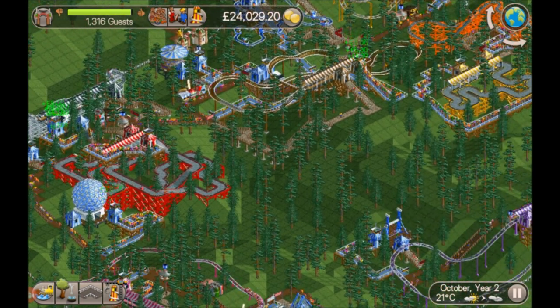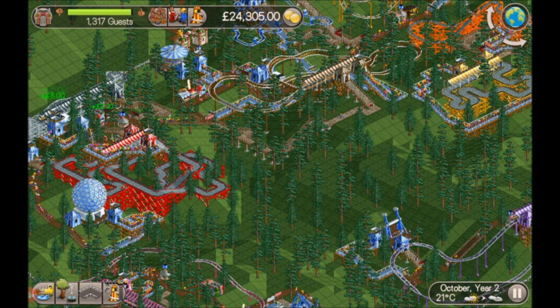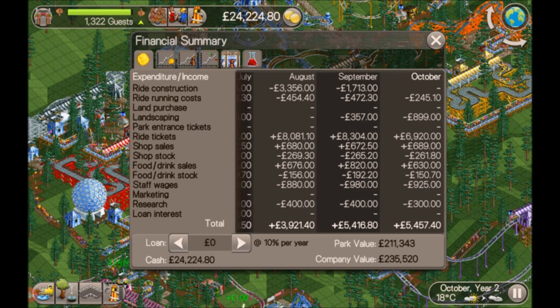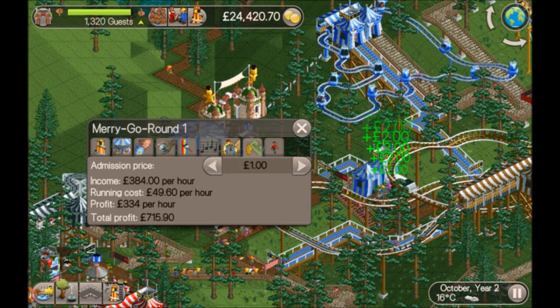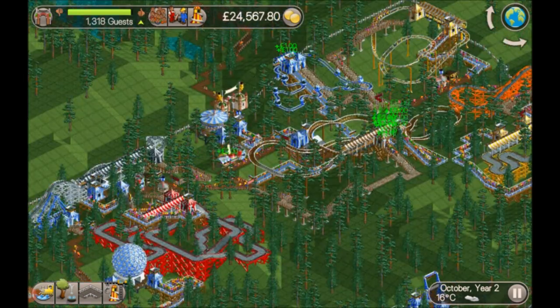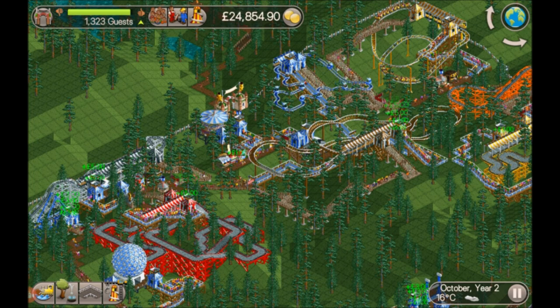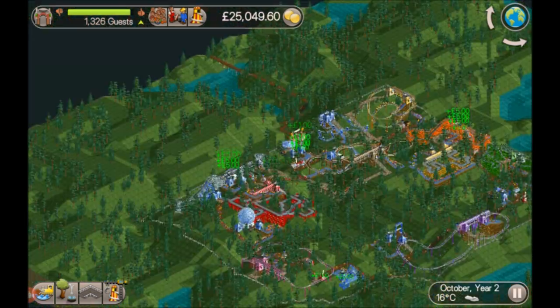We've got over 1300 guests — the scenario wants 1200, so we're already past that. We just need to ensure we don't get a huge amount of guests leaving. Money-wise we're doing well — way more money than I can spend and I've paid off the loan, so this is all genuine profit. For the final year, we can set all the rubbish rides — carousels and other flat rides — to free, so any guests running out of money might see a free ride and stay in the park longer. That'll ensure we beat the scenario goal quite easily.